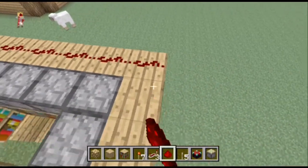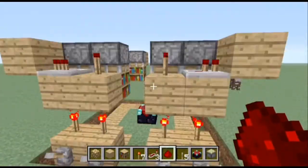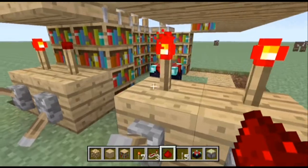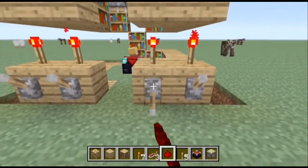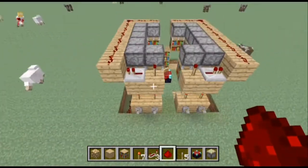And would you believe it, that is all it is — that is as simple as that. Now we can retract and extend these pistons: there's the full side up, then just the bottom half up, then the full, then just the bottom half. This is what it looks like with everything retracted.